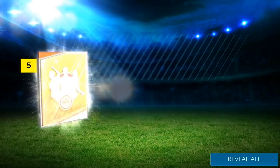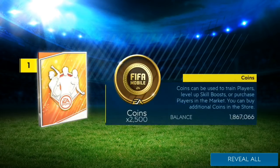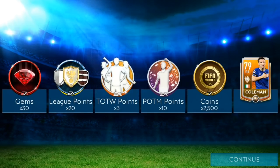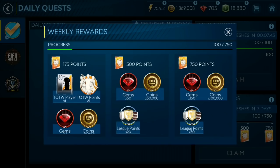Pretty much the same as last season — we had to play the event plus the game against the computer. We get a Player of the Month point there and a 79 overall Coleman. You get Player of the Month points every time you pack a starter, and that goes towards the Player of the Month card at the end of the month. Here are just some of the rewards from the weekly packs — make sure you're doing that, it's very important.